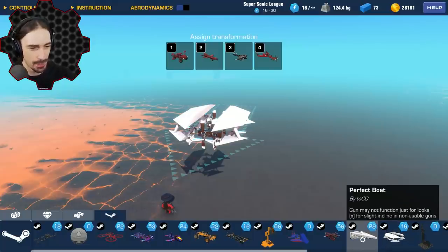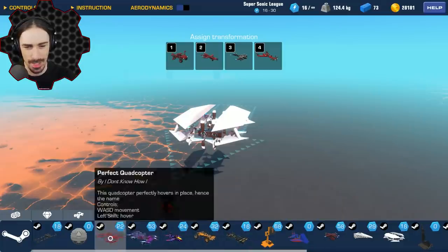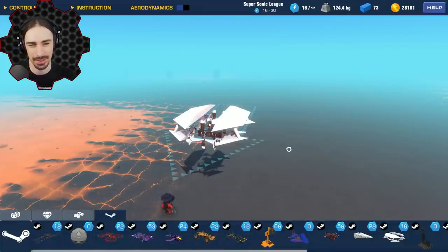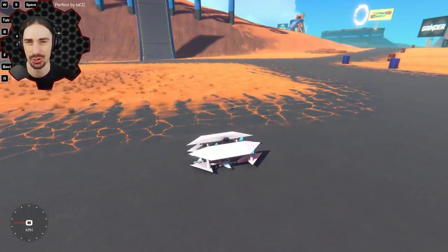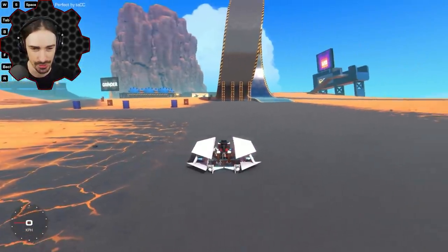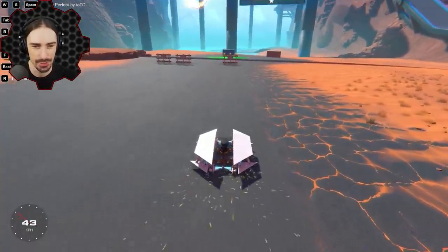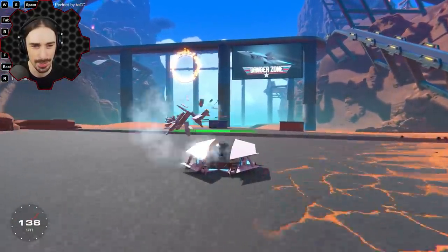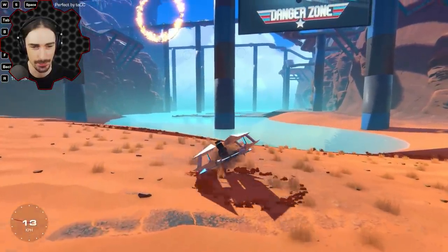We got a perfect boat, a perfect helicopter, a perfect glider, a perfect turret flyer — all kinds of perfect stuff. We're just going to have fun and see how perfect these things actually are. They're all completely untested. I'm putting 100% trust in the names. So this is Perfect Flyer — it's got two or three controls. Okay, hold on, I just lost an entire wing — that's not the fault of the flyer.